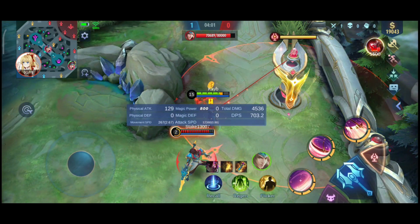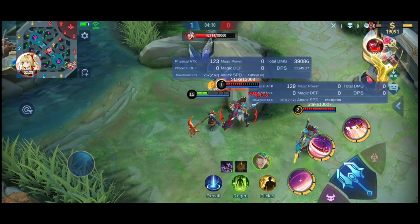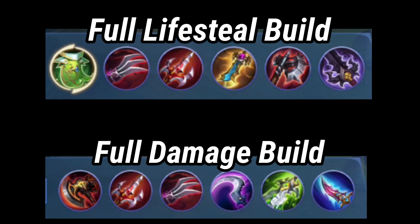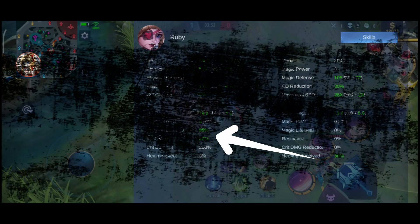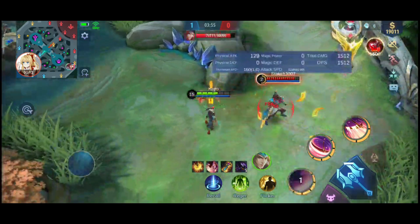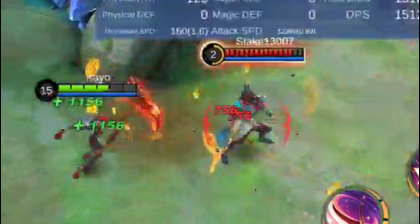You might be thinking: instead of increasing the damage output, why not simply increase the lifesteal percentage? I will show you two demonstrations — one using a full lifesteal build including Oracle, and one using a full damage build. First, I fully stack Demon Hunter Sword and lower my HP to maximize the potential of Hass Claws. I have 85% physical lifesteal and 20% spell vamp — and Ruby's passive that enhances 115% physical lifesteal is still not included in that 85%. I only dealt 756 damage but still got 1156 lifesteal.